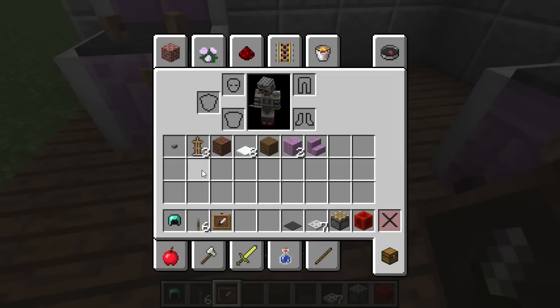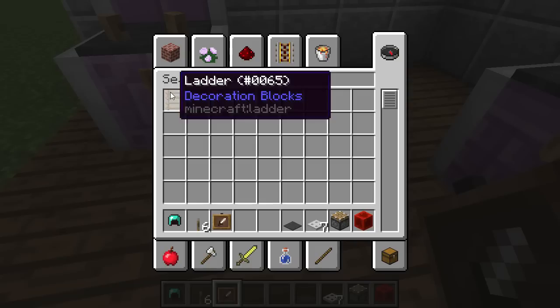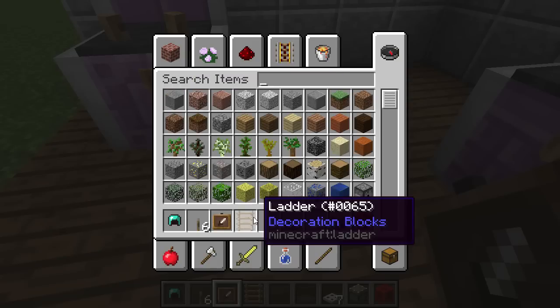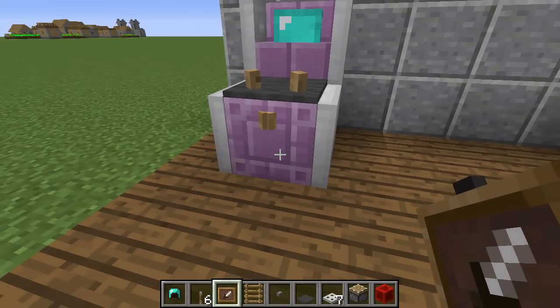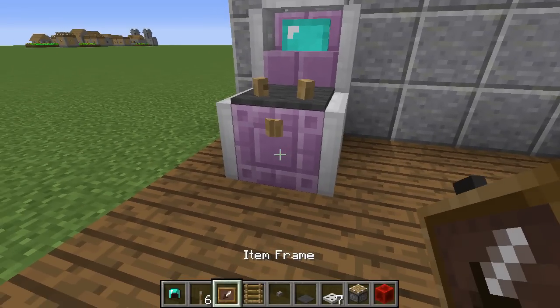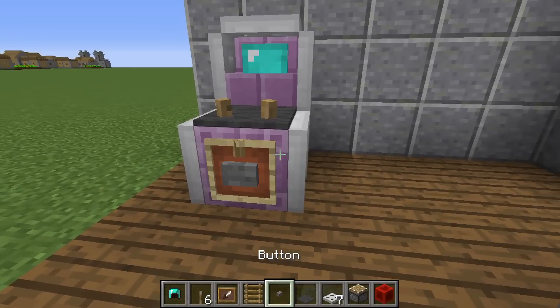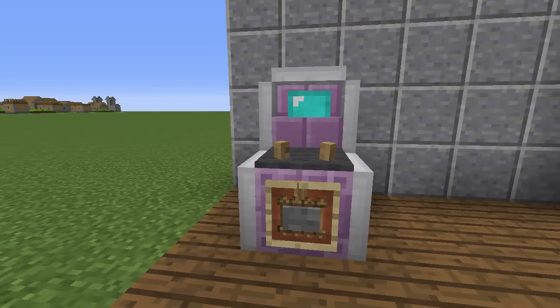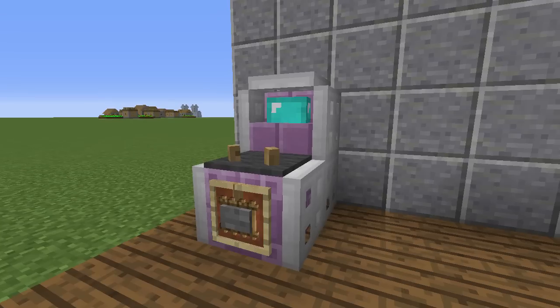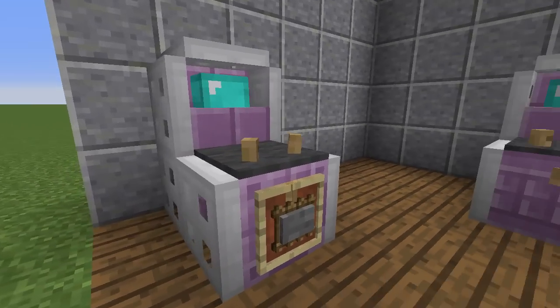For the final touches, we're going to need the item frame, the button, and the ladder. Place your item frame first, your button second, and lastly your ladder - rotate it twice - and we have our arcade machine!